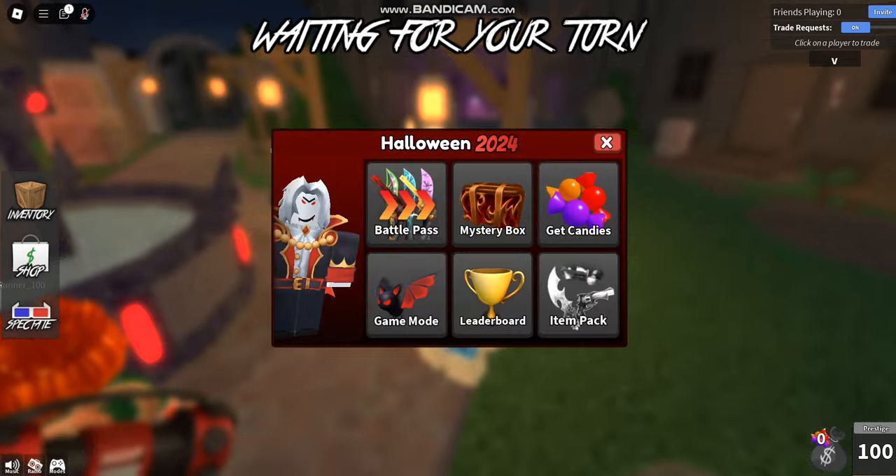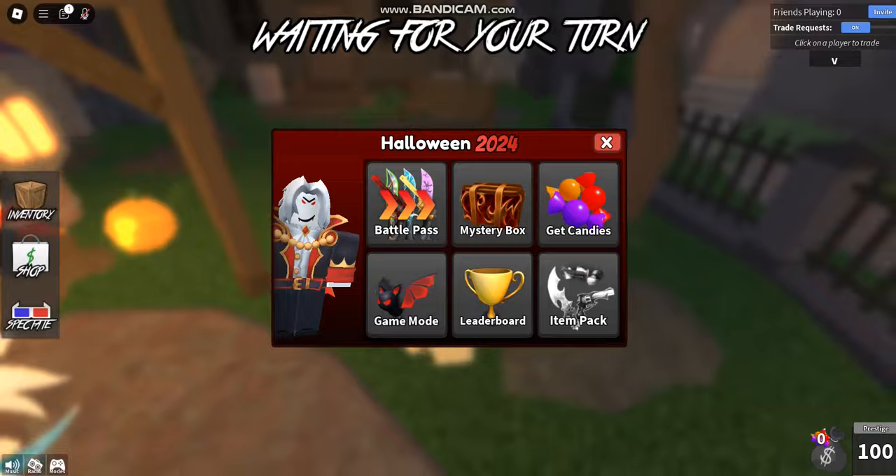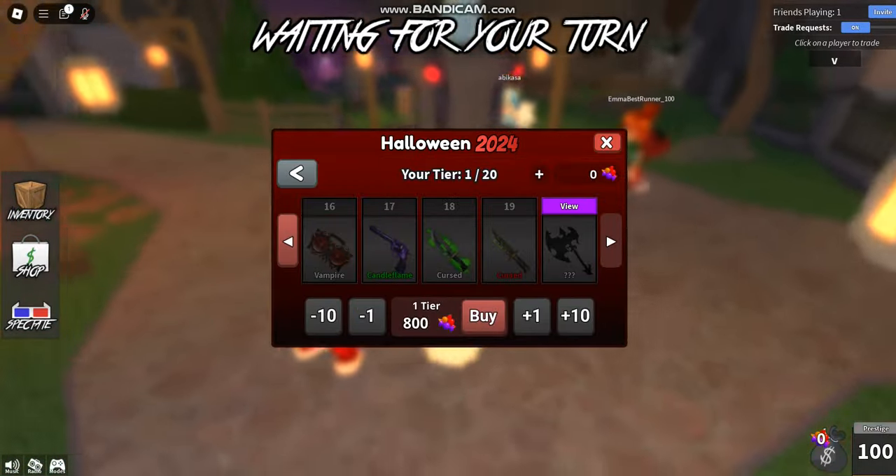For the main event, you can go into the shop and press View, or you can just go talk to this guy right here and press F. The first thing we got is a battle pass — this is the same old battle pass you always see.